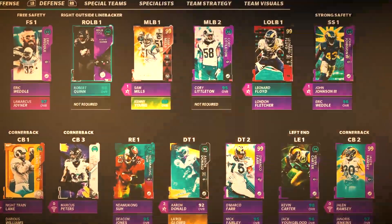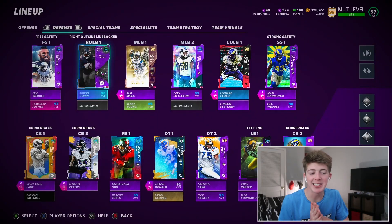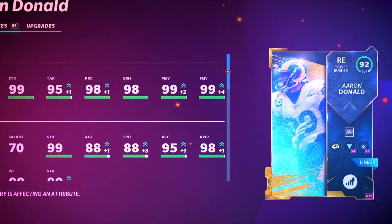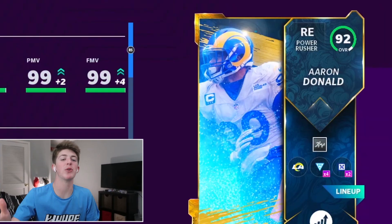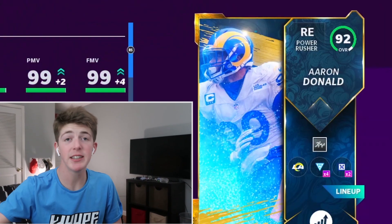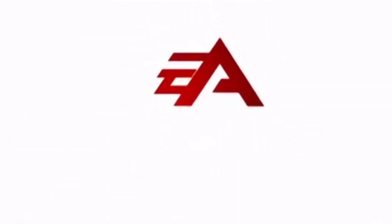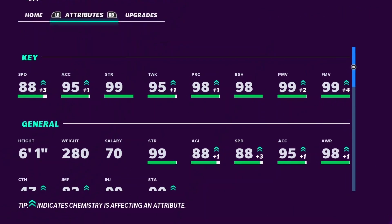The defense has so many 99 overalls on this team. There's no way I'm going to mess up with this defense. Starting with Aaron Donald — it says 92 overall because he's listed at D-tackle, which drops him down to 92 even though he's one of the best D-tackles in the NFL. That's so unrealistic, EA Sports, but the stats are insane.